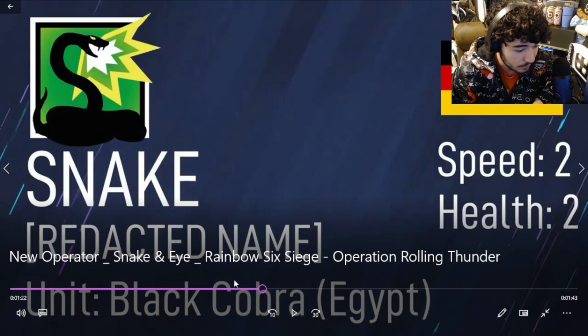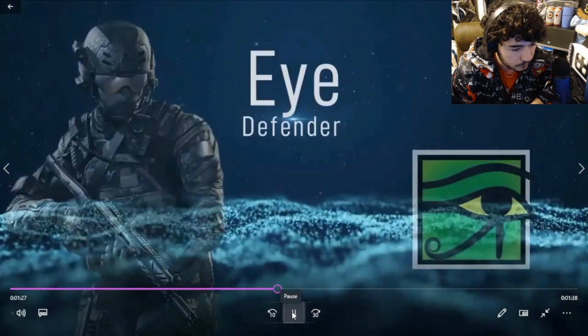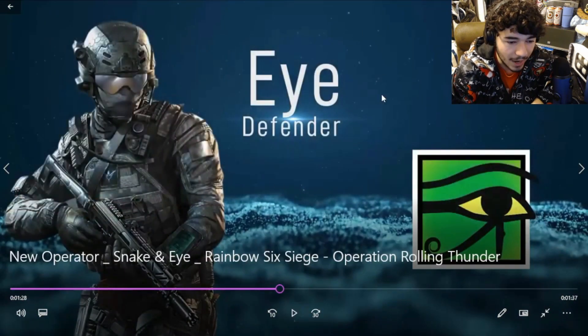I like it a lot though. Black Cobra — this is from Egypt. Snake has no codename listed yet. Snake is a two-speed, two-health operator from Egypt. Alright, here's I — the defender — fire emblem, pretty cool skin.